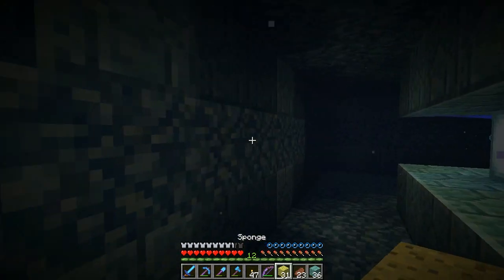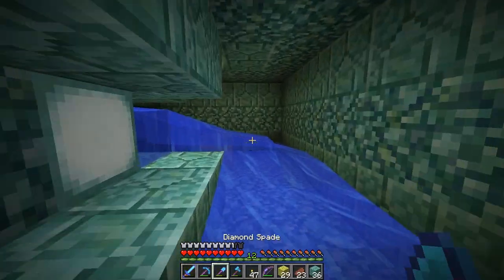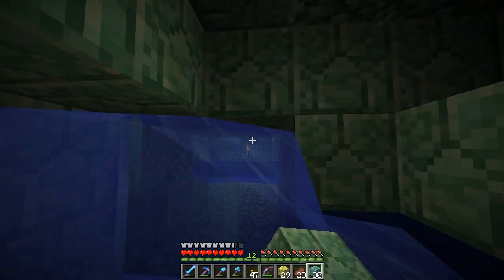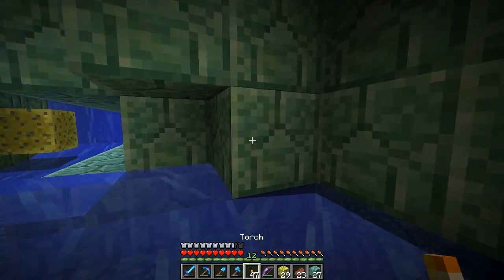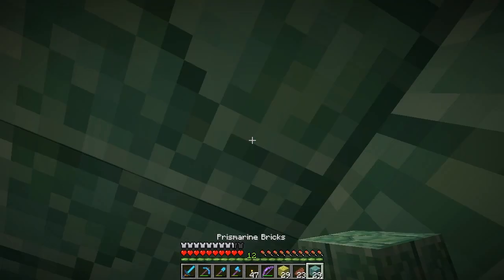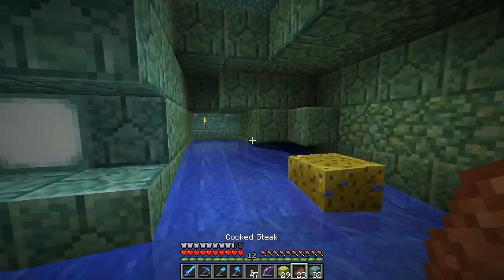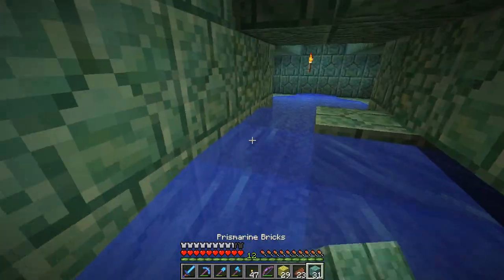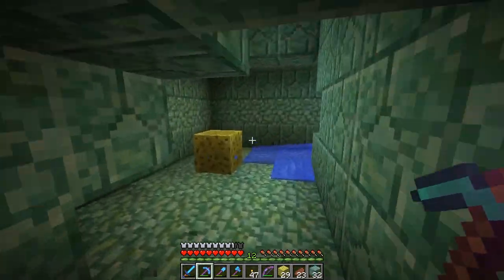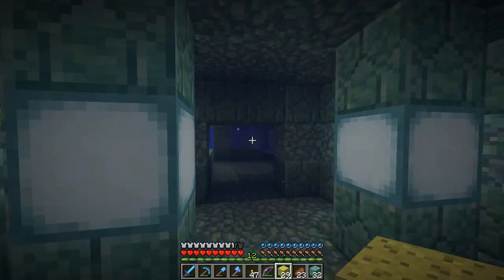Let's just run down here and place these. Now we get rid of all the ones that look like source blocks, like these in the corner. We just destroy the blocks back — oh there's one up there. We carry on putting sponge down. I didn't bring any coal, sadly, so that's a problem.